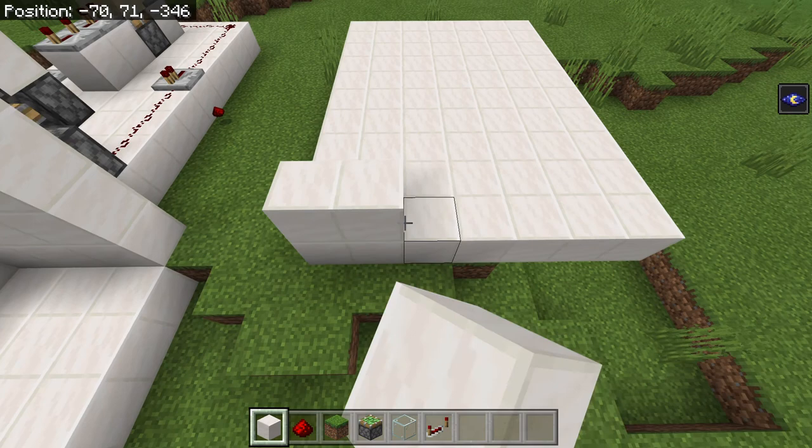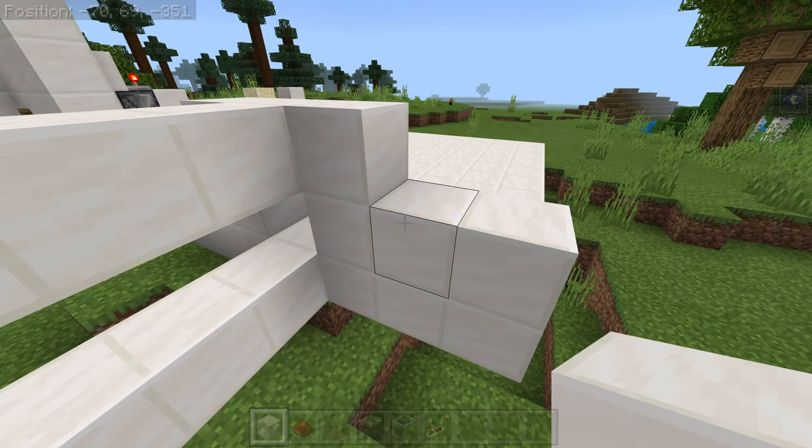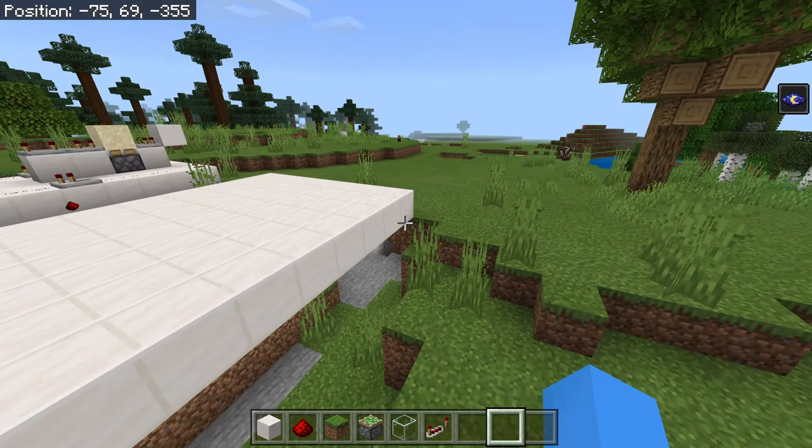So, first thing you're going to want to know is the location of your wall, and it also needs to be like that. Doesn't matter how long either side is, as long as you can get at least 3 spaces on each side. Because obviously you're going to want to box it in and such.